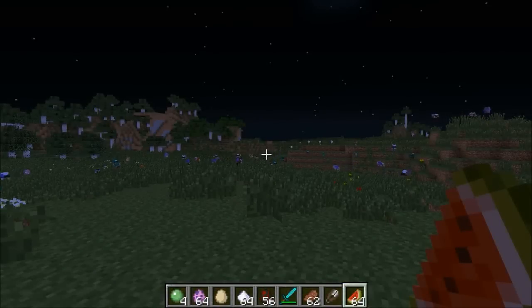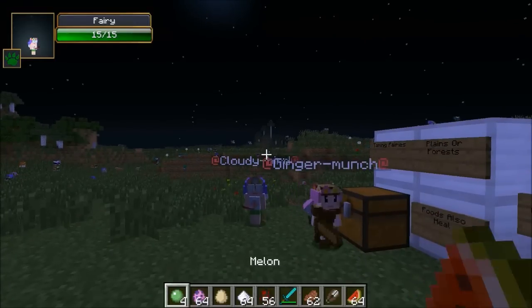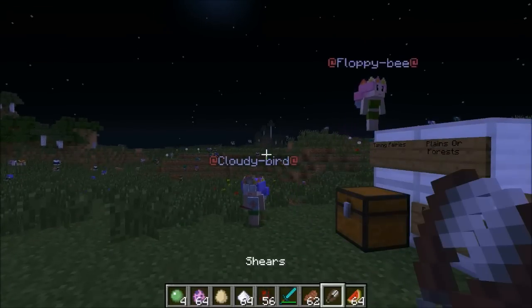So what I'm gonna do is grab all this stuff and we're gonna build an army of fairies. I'm gonna get some mobs, and also some slime balls - because if you give them a slime ball it actually un-tames them, and sometimes they say something kind of rude. It's pretty funny.